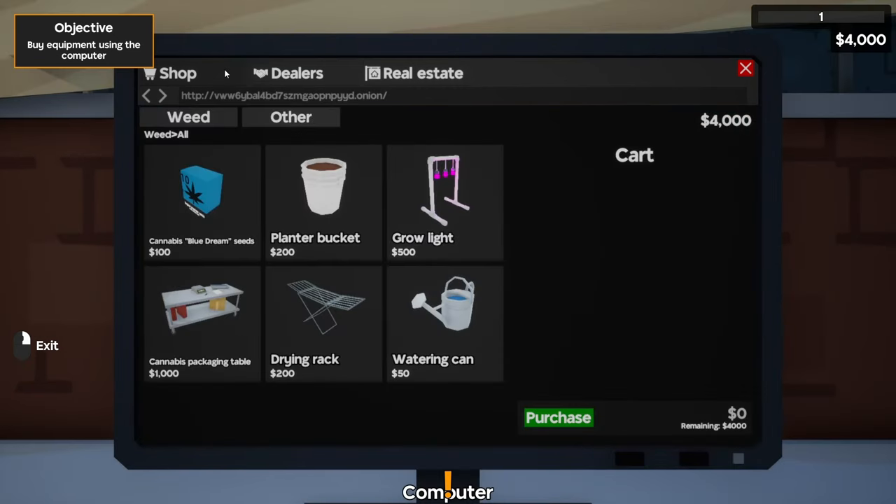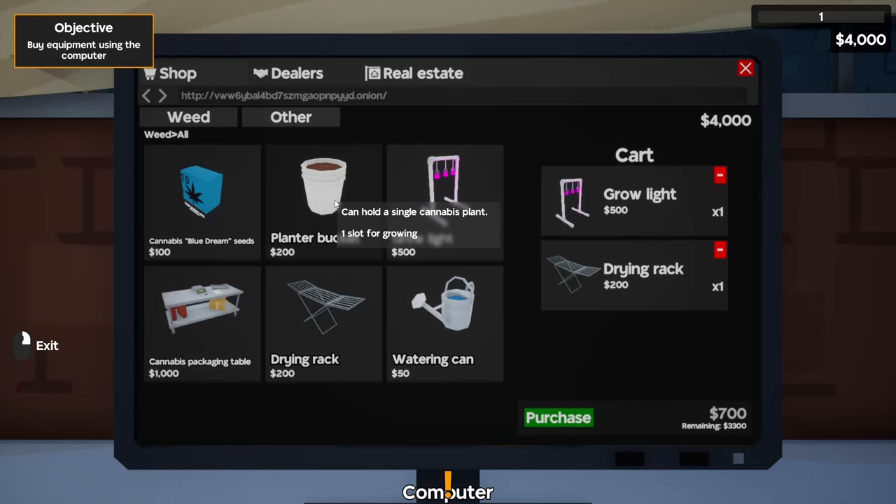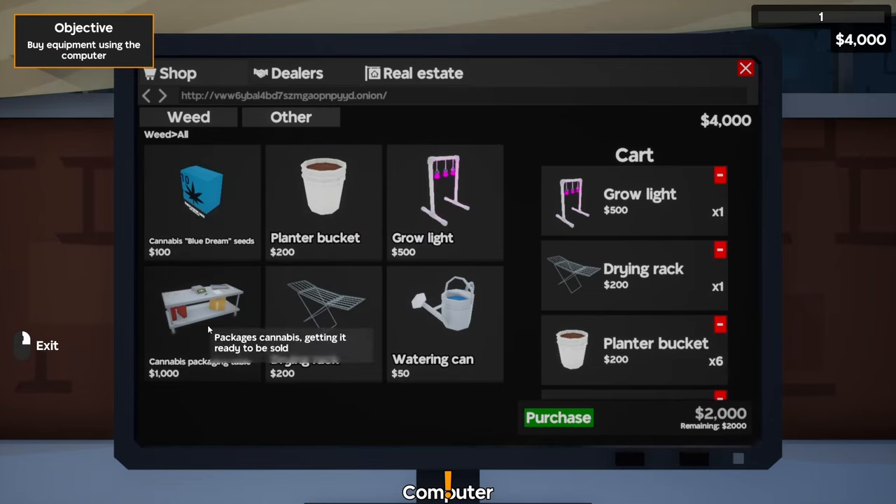Now that we've covered all the tabs, let's actually get into playing the game and start buying equipment. We're going to buy ourselves a grow light — we won't need the wiring cam so you can save yourself $50. Buy a drying rack, six buckets for now, one Blue Dream, and a packaging table, which will leave us with $1,000.